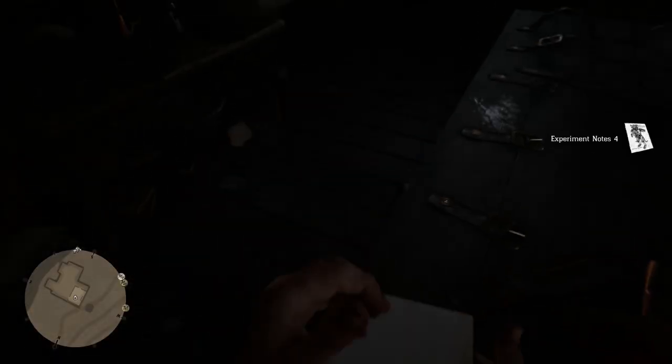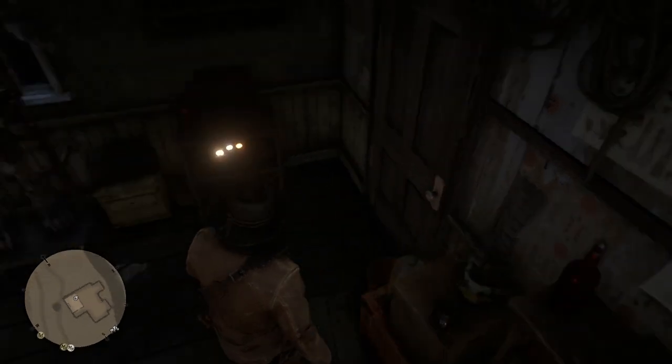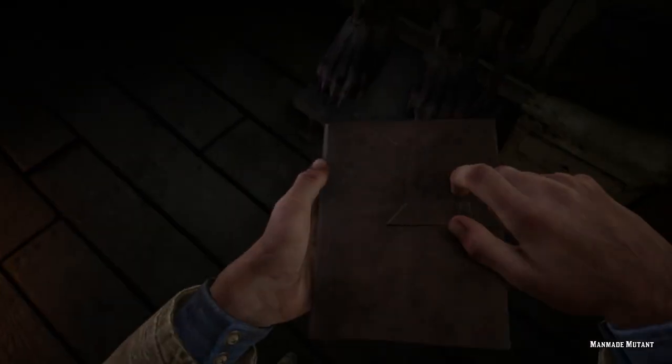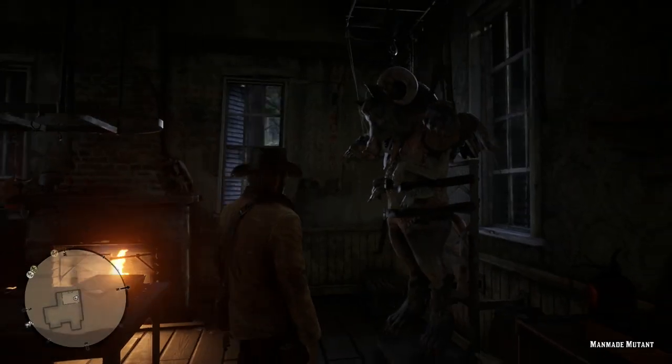Let me go ahead and show you what this thing looks like. As you can see, it's strapped to the wall — kind of sick looking. There's a few creatures here in this room you can look at. But your guy will mark it on the map, so it'll be on your map from now on. So if any of your friends ask you where it's at, you can quickly just pull out your map and see.